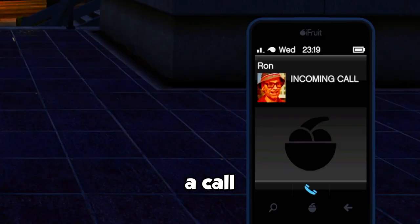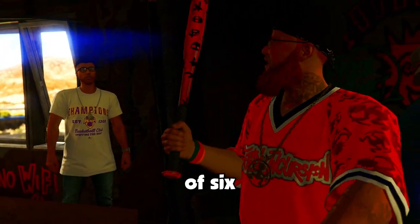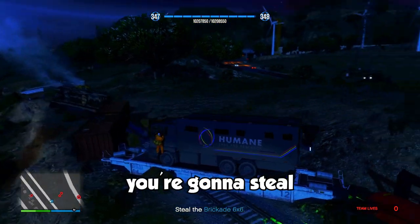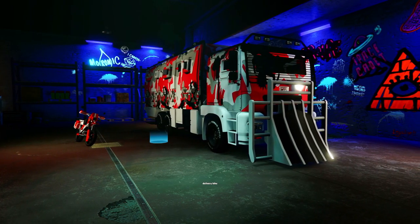If you haven't done them yet, you should have already gotten a call from Ron in which this R popped up on your map. Just head over to it and you'll begin the first of six new missions. In the final mission, you're going to steal a Brickade 6x6 and bring it back to the Freak Shop. This is where it'll be stored alongside your delivery bike.